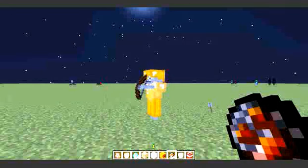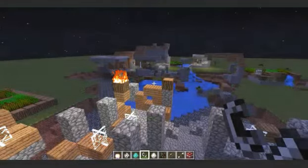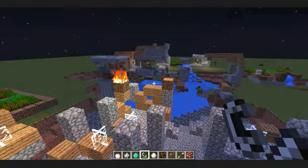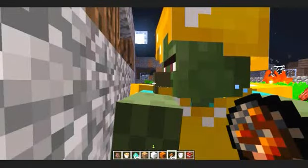Zombies and skeletons now have the ability to pick up things like armor and can spawn with weapons. I was in creative mode messing around in a village and found a zombie villager in full golden armor — which I think is pretty rare. I haven't seen it in survival yet, but I've seen a zombie with a sword. Be careful, because if you die with diamond armor and a zombie picks it up, it's not going to be easy getting your stuff back.